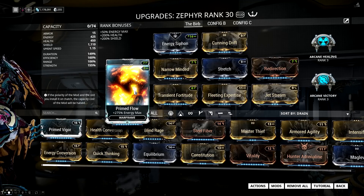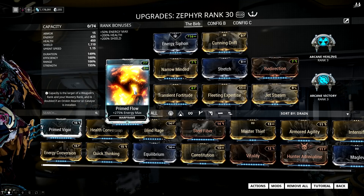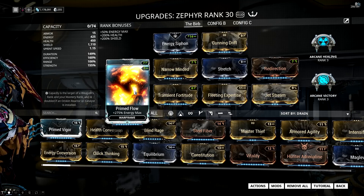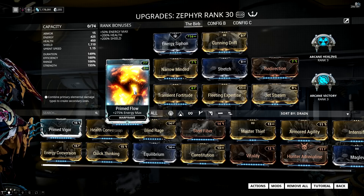The final mod slot is very much up to you. I'm personally using Primed Flow so I can bank a ton of energy and fly around the Plains, but you can use Natural Talent for faster casting, Rush for more sprint speed, or Handspring for faster knockdown recovery — really whatever you want.